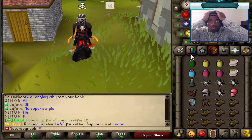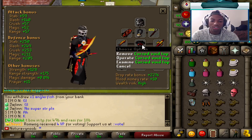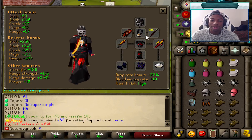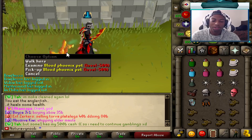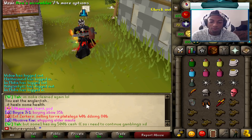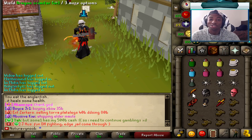Alright guys, this setup is absolutely overpowered. We have full cursed void armor on, and then we also have the dragon scimitar ornament and the dragon defender trimmed. On top of this, we have the blood phoenix pet, which gives a plus 10% range boost. And we're actually going to be doing a four-way switch into the rigor prayer and we're going to see exactly what kind of damage can be done.